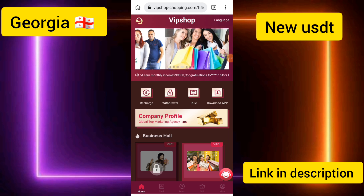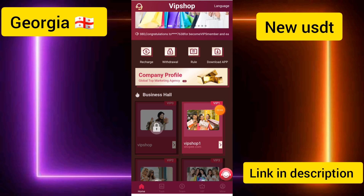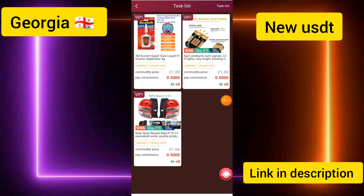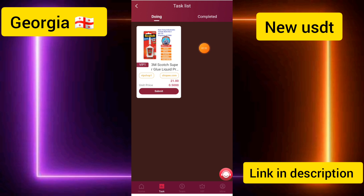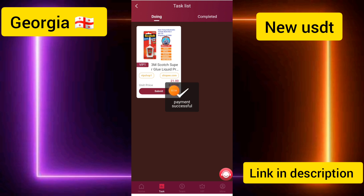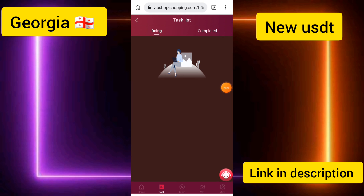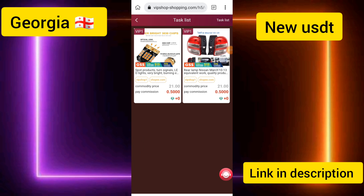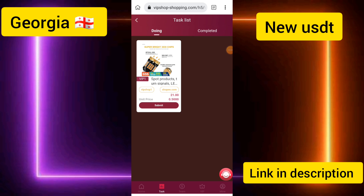Now I'll show you how to complete the simple tasks and earn money. I clicked on VIP 1, entered the topics, and you only need to complete three tasks to earn money. I touched the Submit button and the first task is completed. I then completed the second task and clicked Submit again.